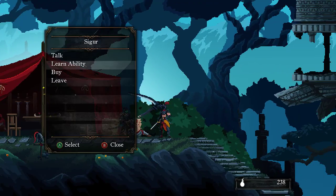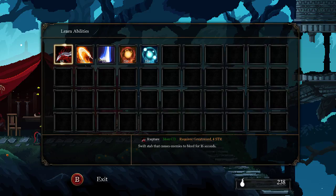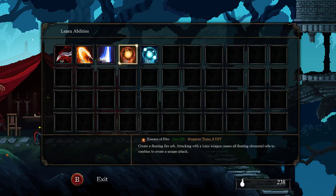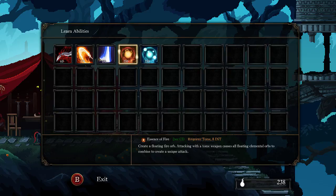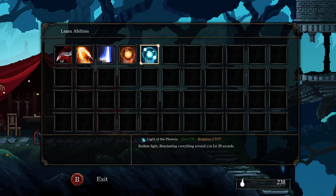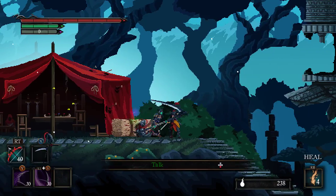Next — learn ability. There's greatsword, greatsword, longsword, tome. This requires Fire Intelligence. Radiate light, illuminating everything around you for 20 seconds. And that's — create a floating fire orb. Attacking with a Tome weapon causes all floating elemental orbs to combine to create a unique attack. So, magic and sword.